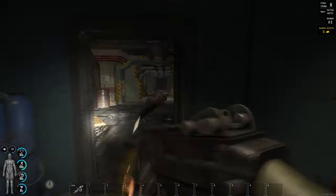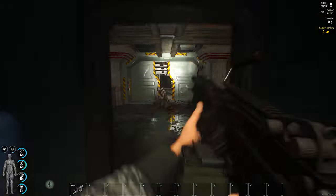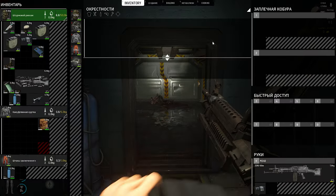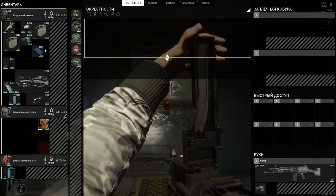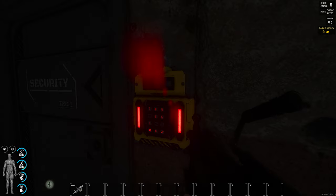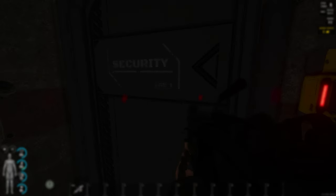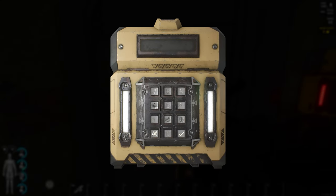The bunker is divided into sectors. When you activate the generator, you can also activate the energy connection. And there are also, in these sectors, new rooms. But to enter the new rooms, you need to find a password. You can also find a card for these doors, or a password.